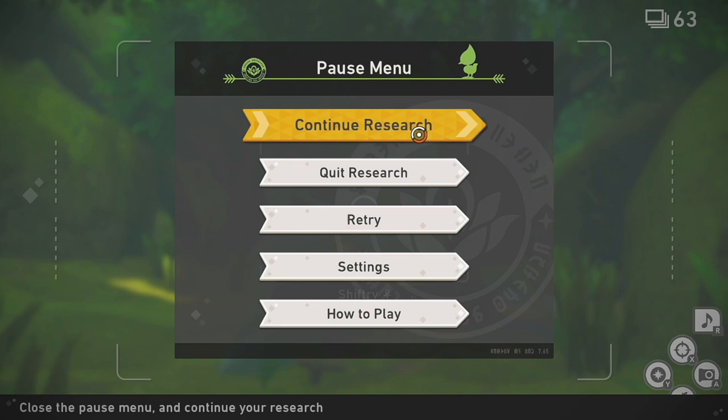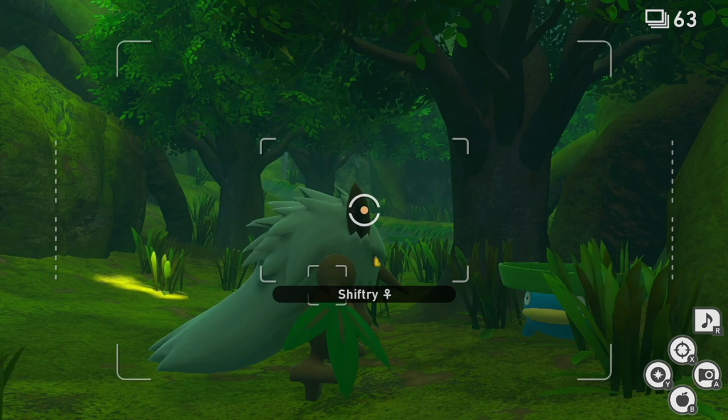You have areas one, two, three, and four. Area two has the different seasons, and area four has this alternate route.